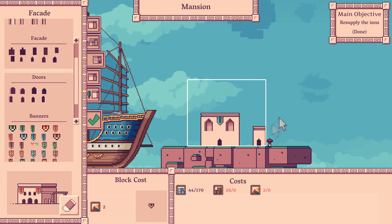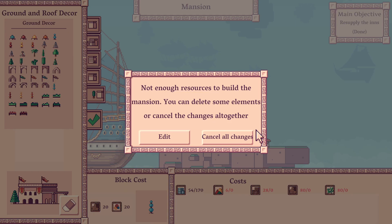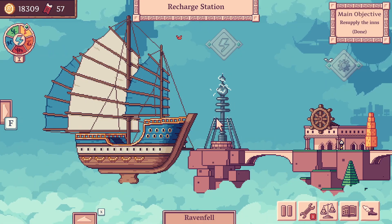There's also a plot of land you can buy and build a mansion on. And if you're too poor to make a mansion, you can always do it in sandbox mode. And that's basically the game.